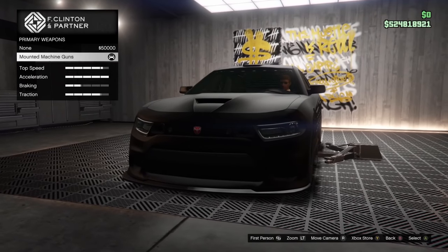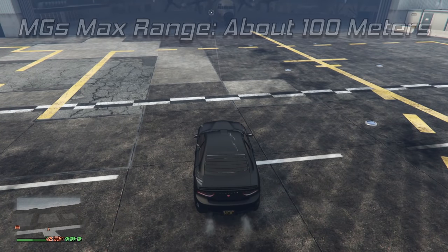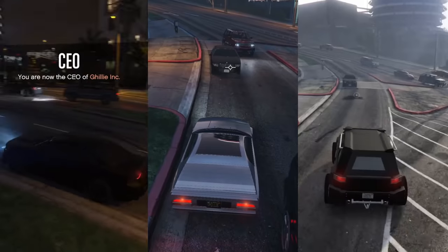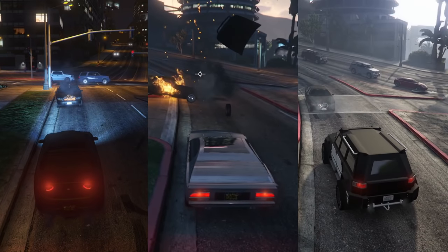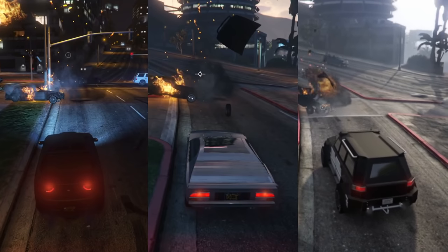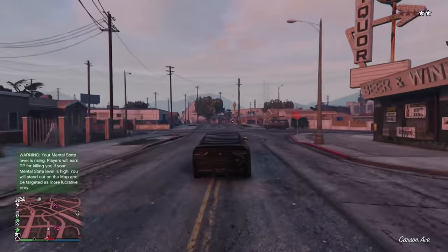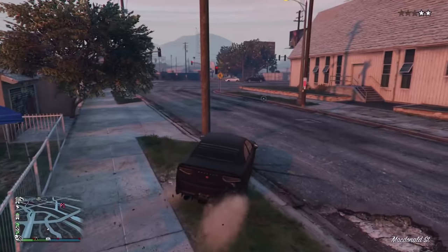Other options on the Buffalo include dual front-mounted machine guns and oil slick mines for a secondary weapon. The machine guns have a max range of about 100 meters, although they are mounted very low to the ground so you often end up shooting the ground before reaching that max range. The damage is somewhere between the Nightshark and the Toreador — not quite as strong as the Toreador guns, but they do more damage than the Nightshark guns. The mines are your standard slick mines that have been in the game since Arena War, and they help out a lot in vehicle chases on the new missions and in general free mode — it's practically impossible to give chase to someone who's spamming slick mines behind them.